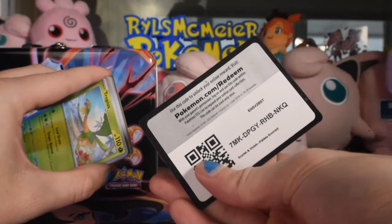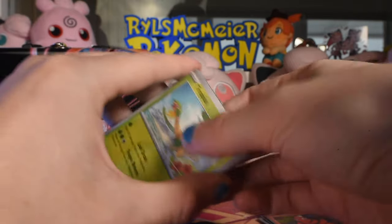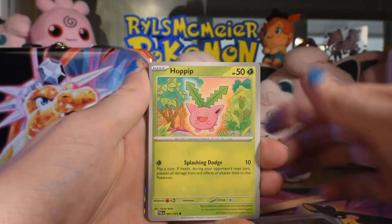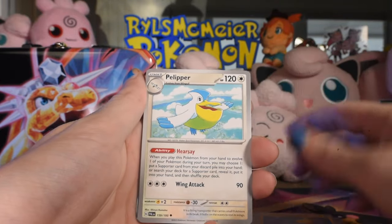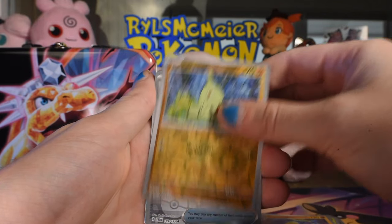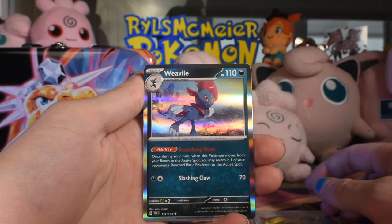Let's see if we can get something going this time. There's the code, energy, Tropius — one I've always said I'm not sure how to pronounce. Toxic Croak, Lavitar, reverse Superior Energy Retrieval, reverse, and Vileplume as the rare. Obsidian Flames next.